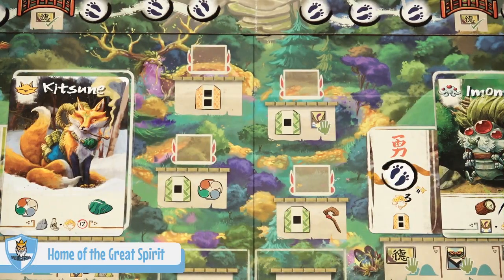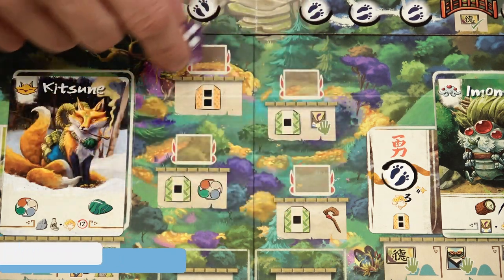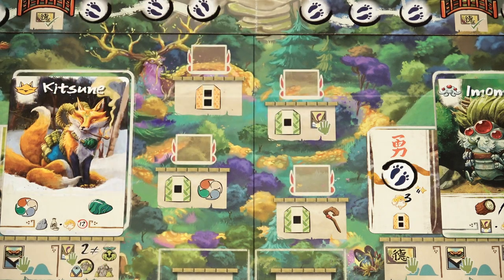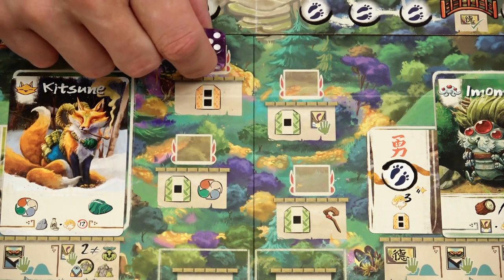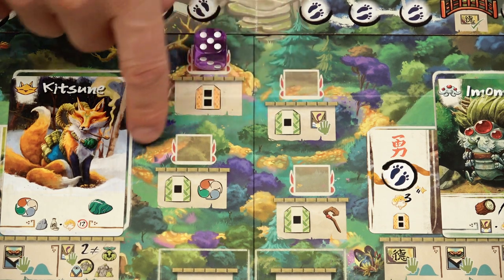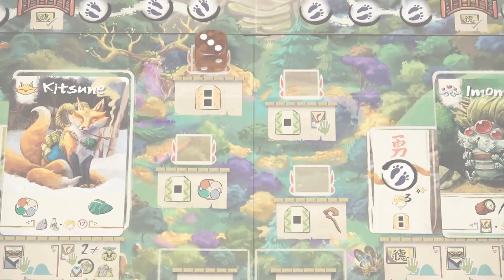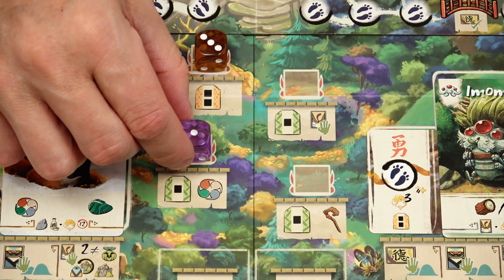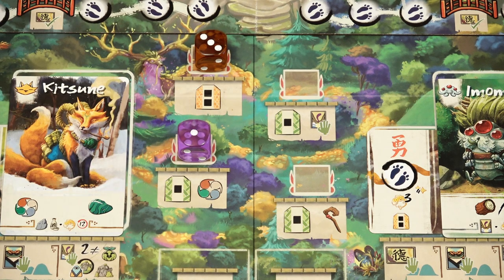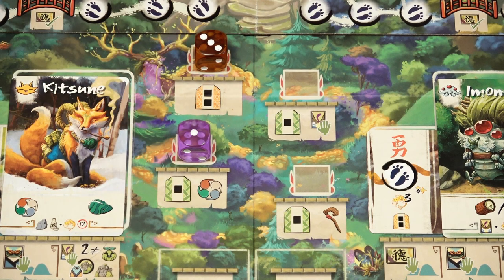Instead of the forest, you may place your die in one of the Home of the Great Spirit spaces. The only action available is shown beneath that space, but the order of dice placed here determines the new turn order for the next round. Unlike forest actions, you may place a die of any value and take the action regardless of other dice values. You can even place more than one die in this area.